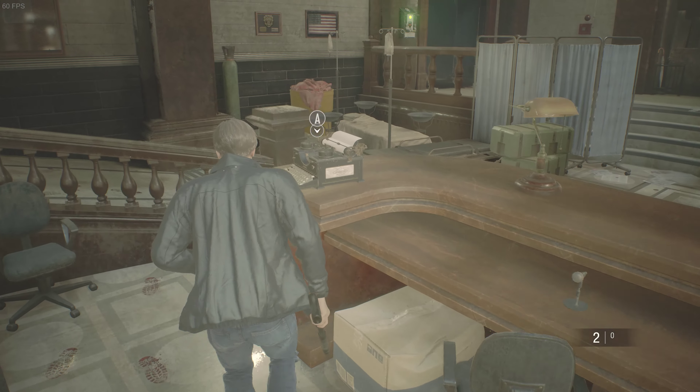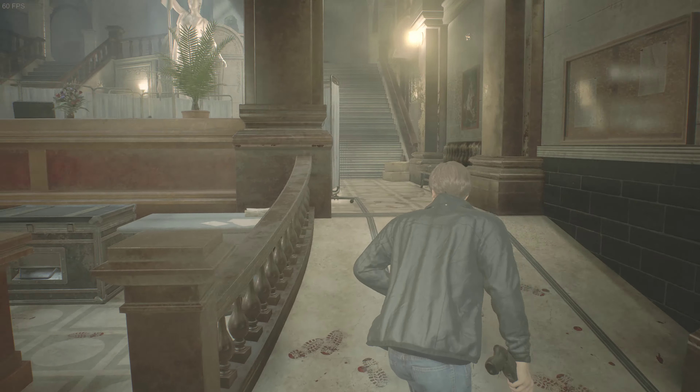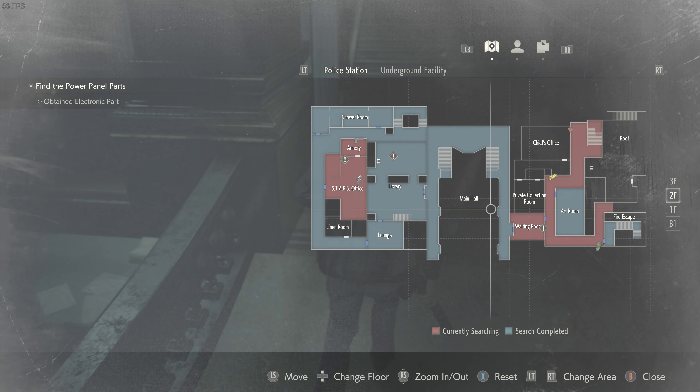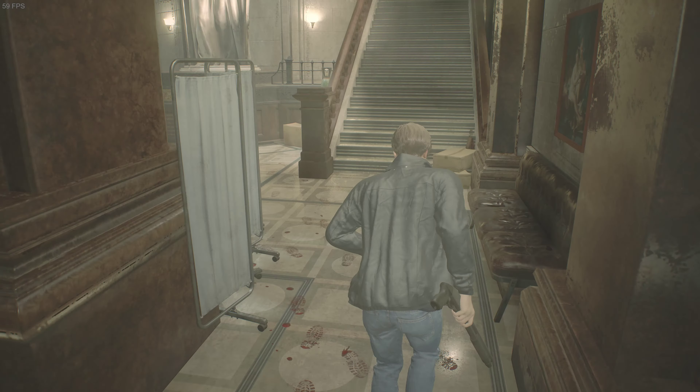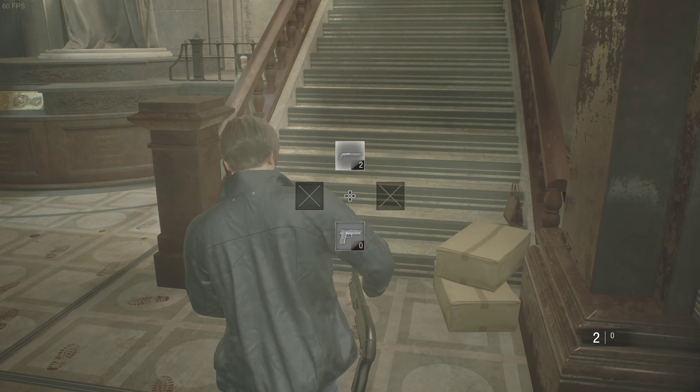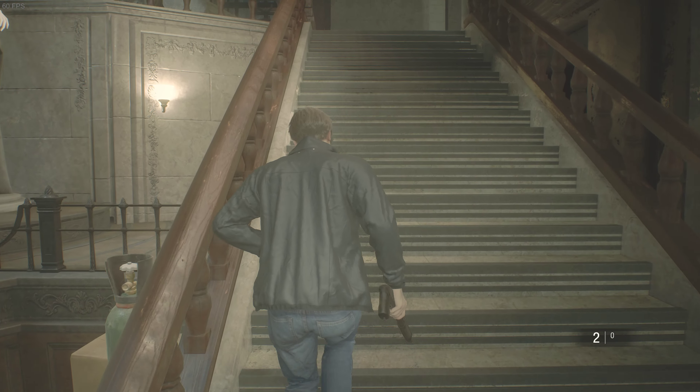I'm going to mosey my way on over to the records room. And I also need this green herb as well. I think there's a green herb where I'm going and then there's one down here. I only have two shotgun shells and that's all I'm working with. So let's hope it works.